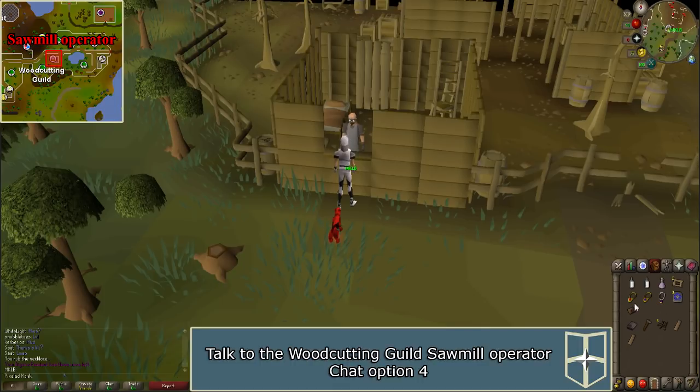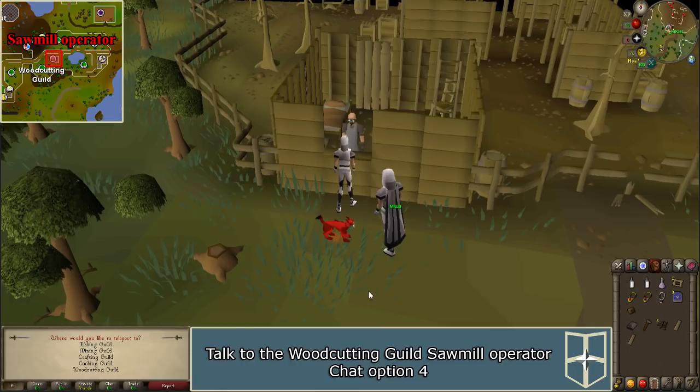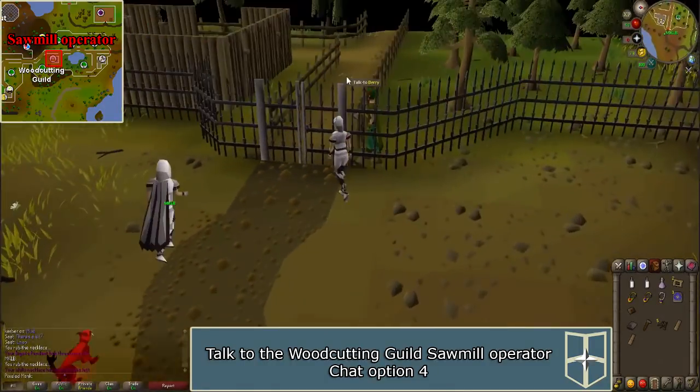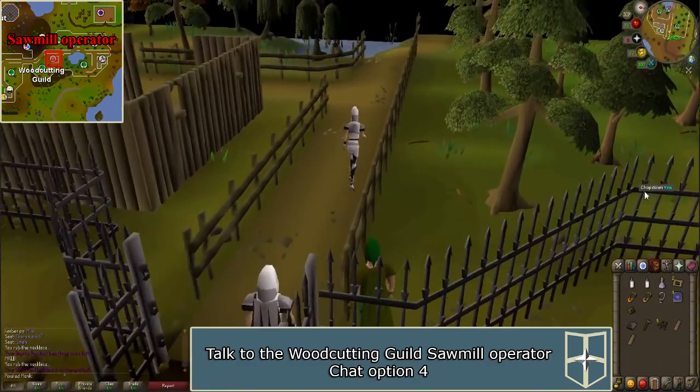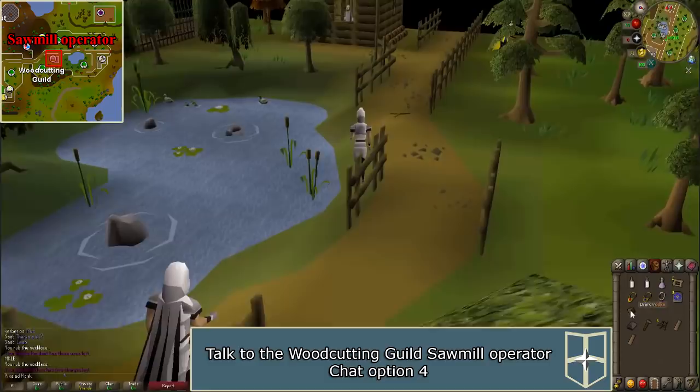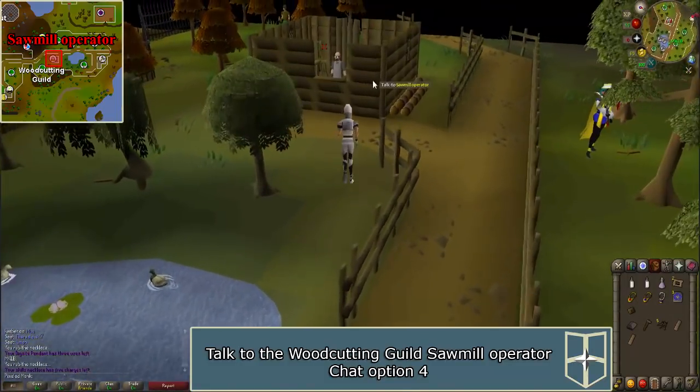Now travel to the woodcutting guild. An easy way to get there is by using your skills necklace to the woodcutting guild or a Xeric's talisman to Xeric's lookout. Speak to the woodcutting guild sawmill operator and give him the proposal. If you do not have the requirements to enter the guild, open the eastern gate instead. He will give you a sawmill agreement.